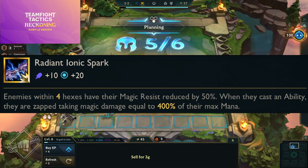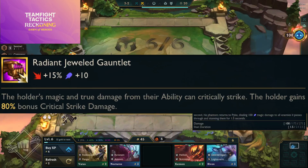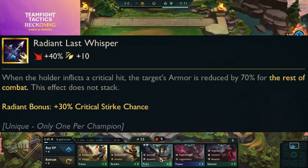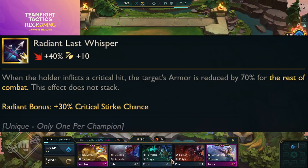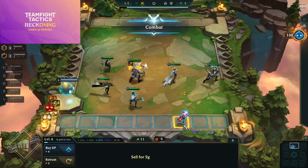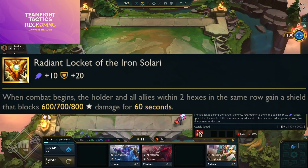Radiant Ionic Spark — enemies within four hexes have their magic resist reduced by 50%; when they cast an ability they are zapped for magic damage equal to 400% of their max mana. Radiant Jeweled Gauntlet — the holder's magic and true damage from abilities can critically strike, and the holder gains 80% bonus critical strike damage. Radiant Last Whisper — when the holder inflicts a critical hit the target's armor is reduced by 70% for the rest of combat; the radiant bonus is 30% crit strike chance.